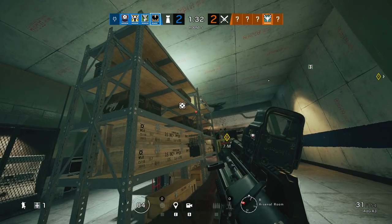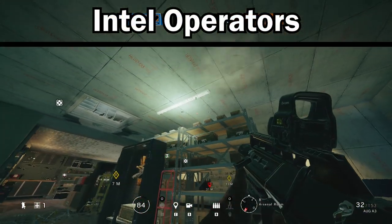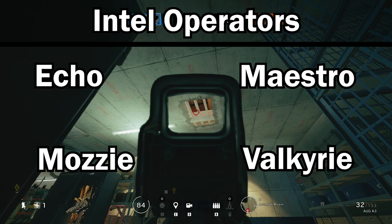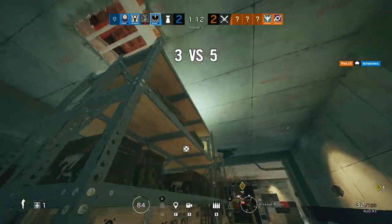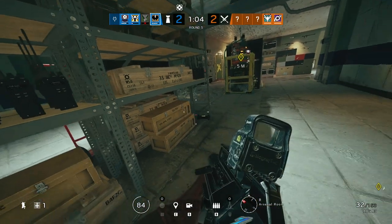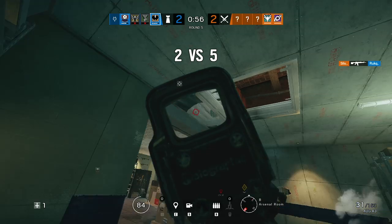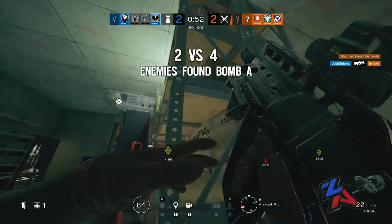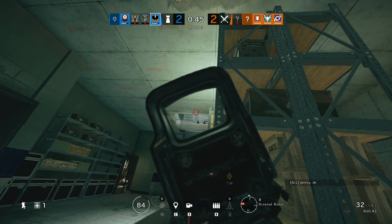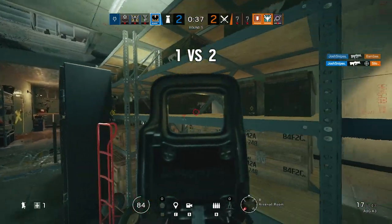The last category is intel — those are your camera operators: Echo, Maestro, Mozzie, and Valkyrie. Valkyrie and Mozzie can be used on the roam but can also anchor on site because they have C4s and useful gadgetry. If you're going on cams too much you don't want to die off-site, because you'll be a lot more useful later in the round. Set down your cameras where you need to and give callouts. Just be careful — even when anchoring, someone could rush site while you're on cams.